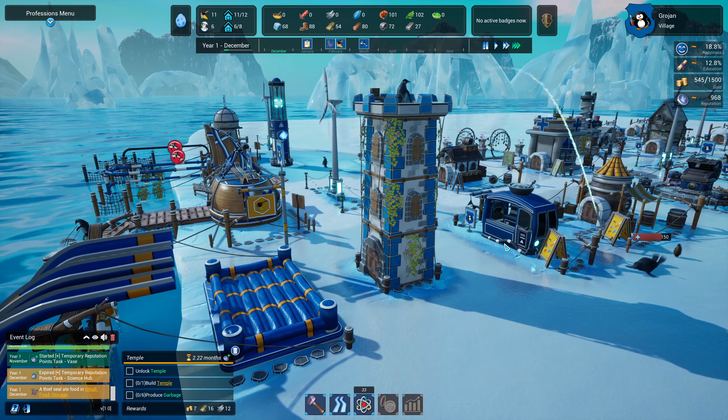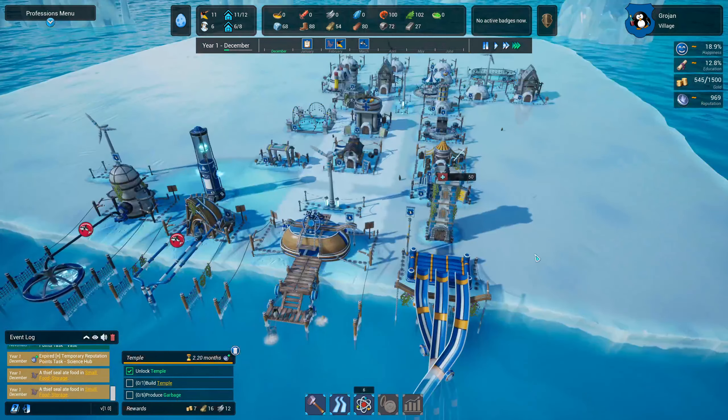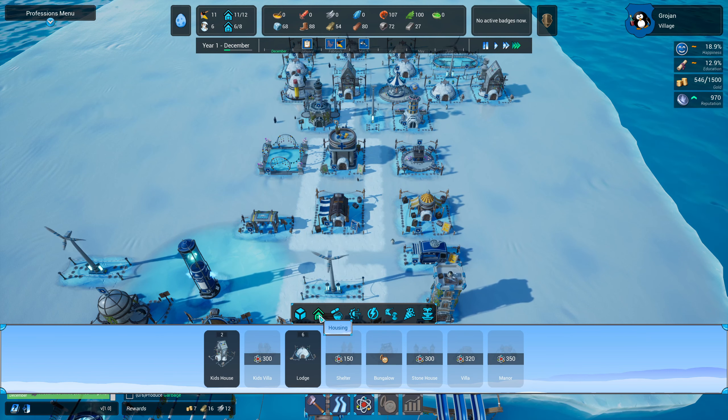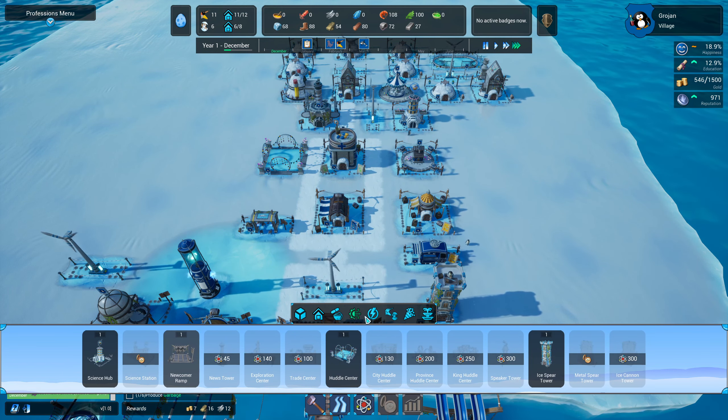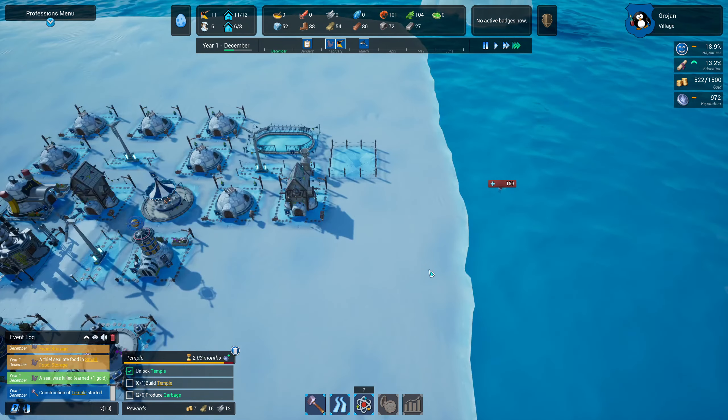A seal nearly got away with food. Our temple — it's in the community section. It needs power, so we want to stick it just there where it can get power without having to build more. Another seal — these have 150 health now, they only used to have 100. So they're getting harder to kill. Each shot with the spear takes 50 health — not too bad. We've got four spears left. Our temple is prioritized.